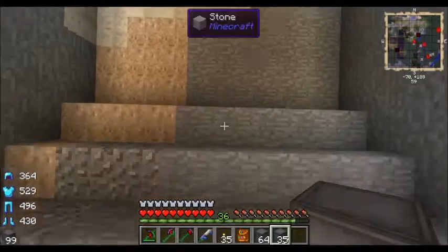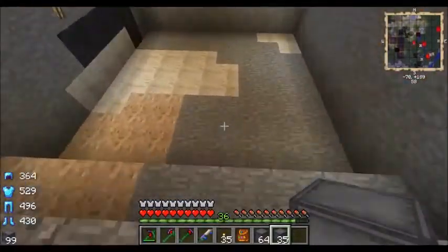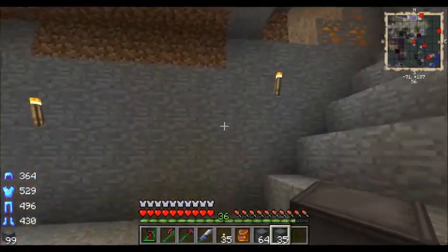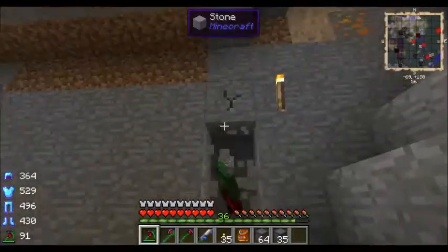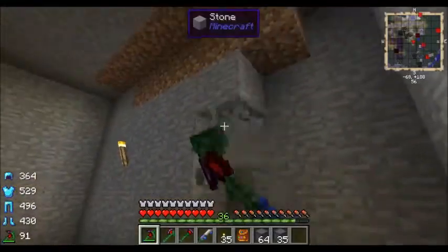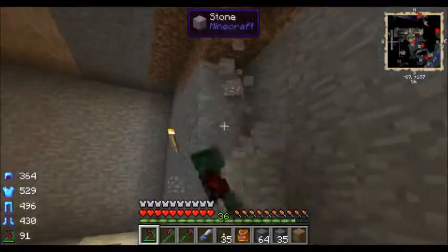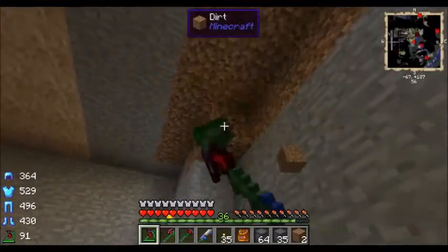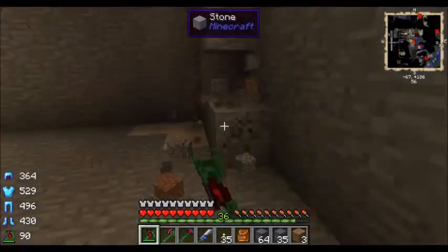Alright, how do I want to do this? This doesn't have a definitive middle, of course. I'm going to push this out one just so the reactor is not offset by one, because that's going to drive me insane — it's not symmetrical. I know I'm mining dirt with a pickaxe, I don't really care, it's fast enough for minor work like this.